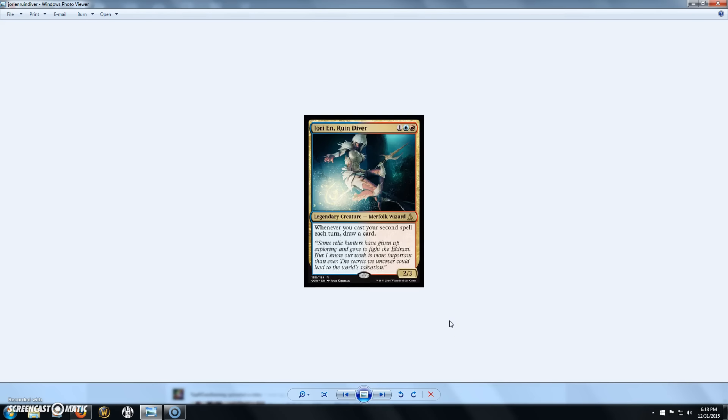Here we have a new legendary creature, a Merfolk Wizard named Jori En, Ruin Diver. She's a 3-cost 2/3 costing 1, blue, and red. Whenever you cast your second spell each turn, draw a card. It's a very interesting card — pretty cheap to play, and a potential new general for some people wanting to build Merfolk Tribal or Wizard Tribal. The ability is interesting, and maybe she'd be a really good tiny leader since she costs 3 and you can easily cast multiple spells in a turn. But for leading a big 99-card EDH deck, not so much for me.